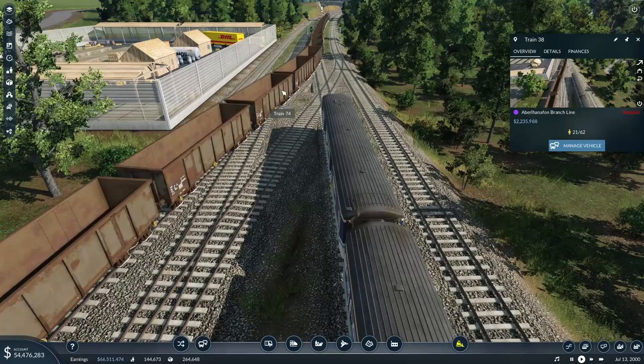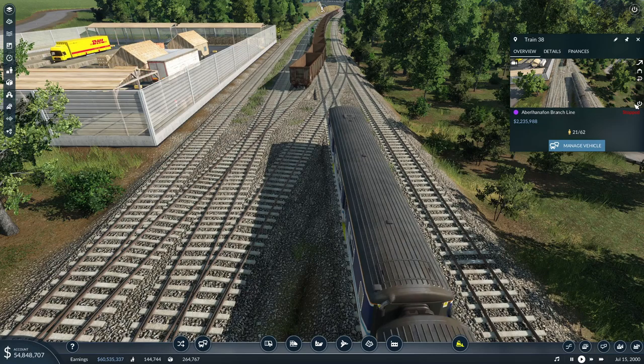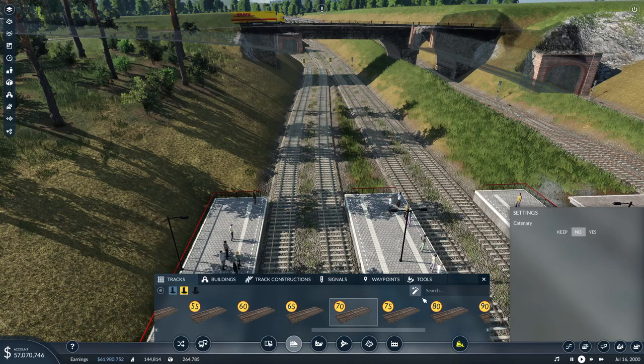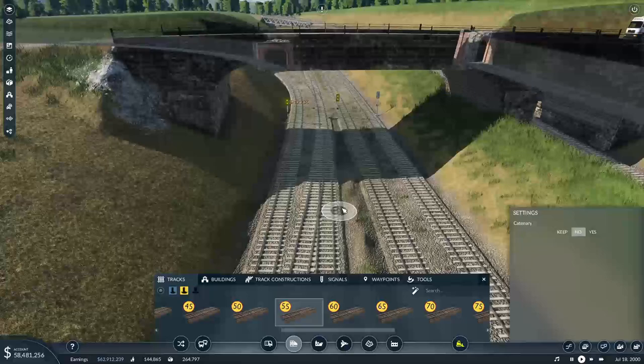This is still going to be 30 miles an hour across here — there's nothing we can do about that. Well, there is — this is Transport Fever 2, you can change it. But unfortunately I'm not going to. You can set off again now, sir. So 30 across there — there's nothing we're going to do about that. Let's see if you're willing to accept 75 miles an hour. You're not. 55 works for me — there we go, 55.